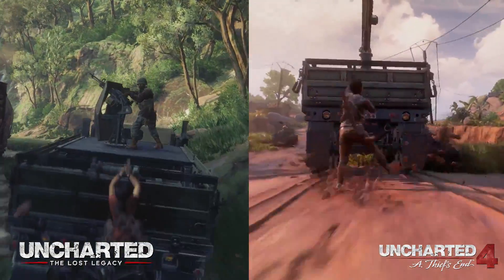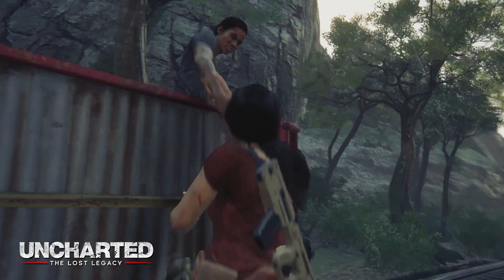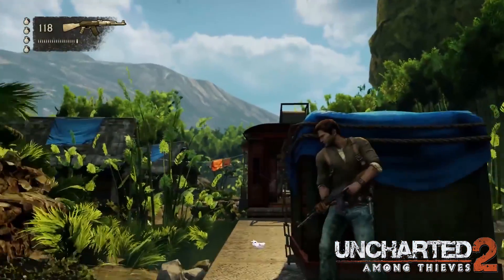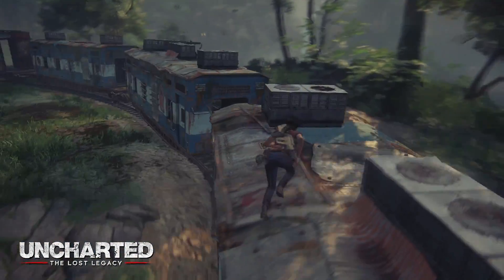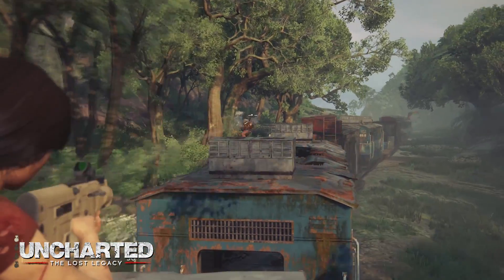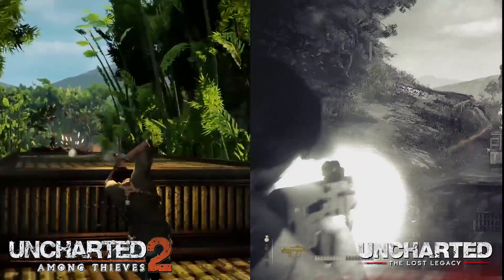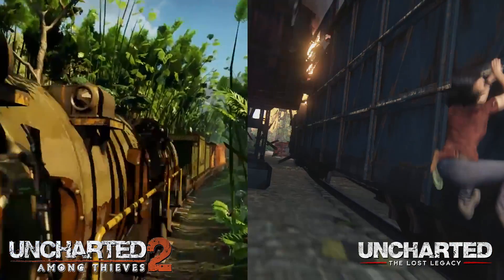And then there's the train sequence itself. Arguably one of the best bits of Uncharted 2, Nate has to try and reach the front of the train by shooting his way through carriages of enemies. Switch to The Lost Legacy, and you see Chloe and Nadine trying to reach the front of the train by shooting their way through carriages of enemies. So whether you think the rehashing of old ideas to make a new game is a good idea or a bad one, there's no denying that Naughty Dog has been drinking its own Kool-Aid of late.